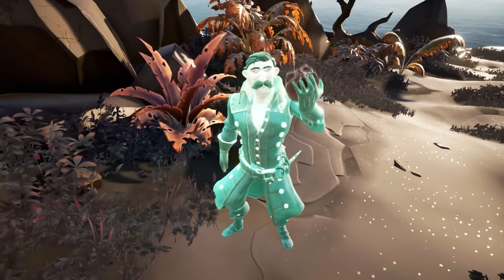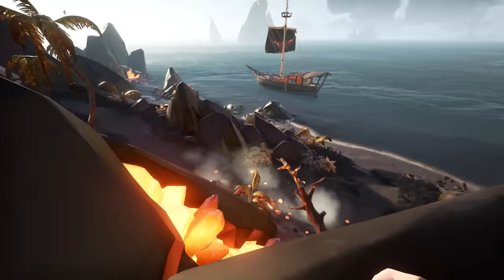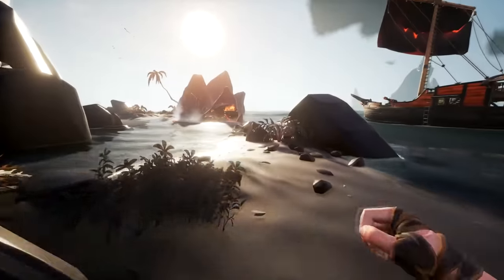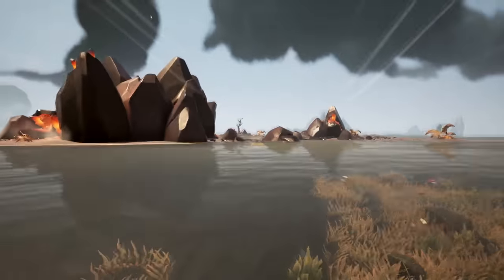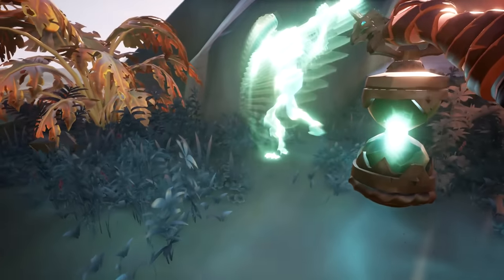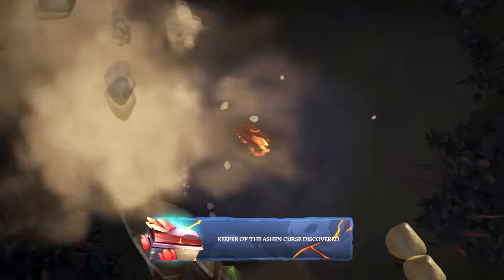Now before we carry on, let's go grab the rest of those artifacts. Travel to Cinder Islet and Curse Water Shores, using your ferryman lantern like before to locate the skeleton and dig up the artifacts. They can be sold, but you don't need to do so to complete the commendation. Just digging them up is enough.